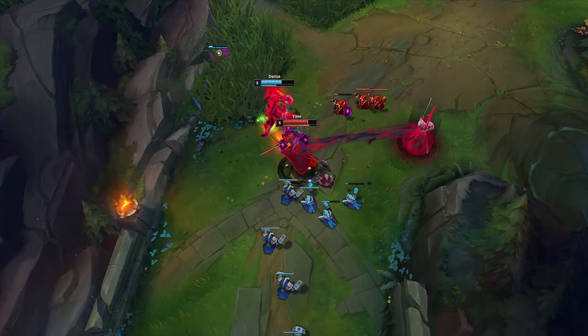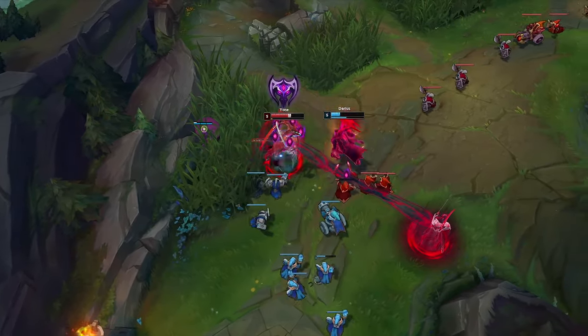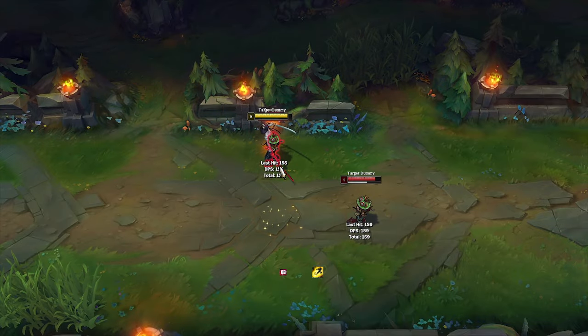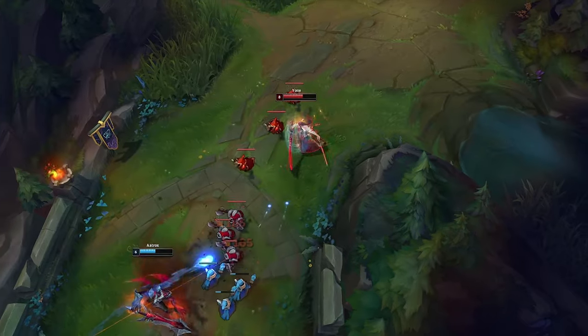Your Q3 can be combined with Flash — but first use Q3 then Flash because the animation is faster. You can also reposition Q3 with Flash. Use Ione's Q3 wave and W to poke enemies from a safe distance.